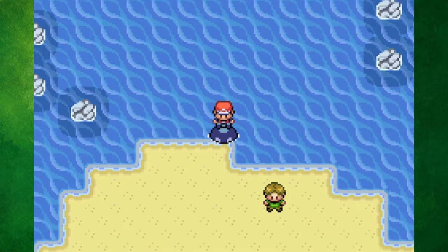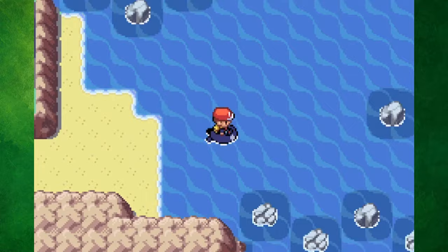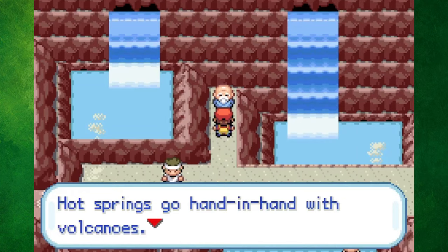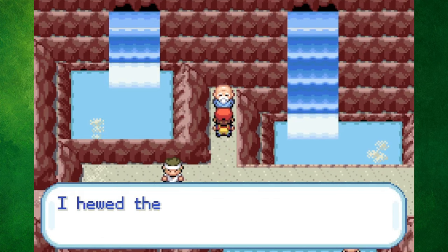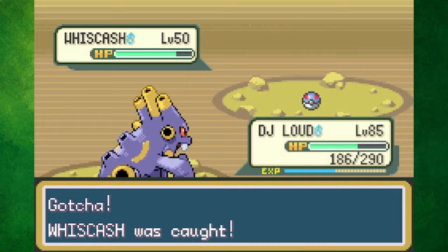I wanted to check out 1 Island first, so I headed south onto Treasure Beach, where different valuable items are hidden along the shore each day. I then headed north through Kindle Road, which featured the Ember Spa, where we received the HM for Rock Smash. This stretch of trainers led us to Mt. Ember, where the third legendary bird, Moltres, was waiting for us — or in my case, Whiscash was waiting for us.